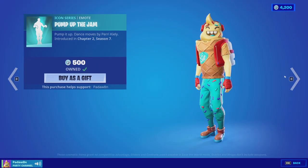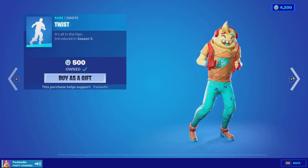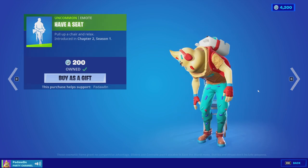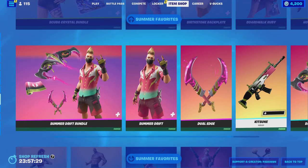We got the Pump Up the Jam emote, the Twist emote — which is an insane emote — Survival Salt, and Have a Seat. That's the item shop review, I hope you guys enjoyed it!